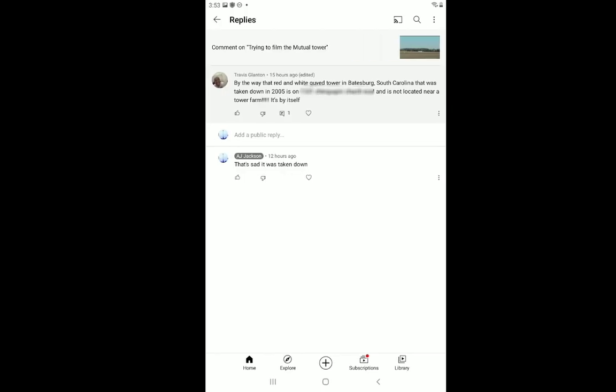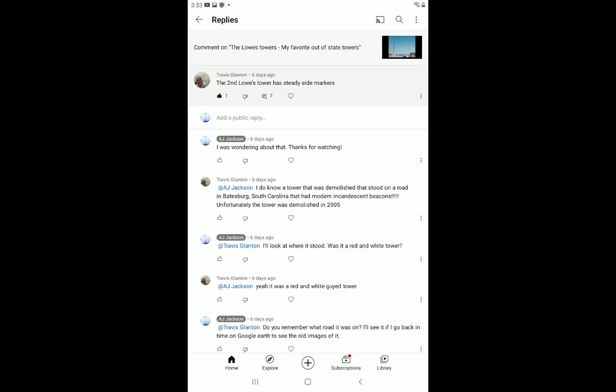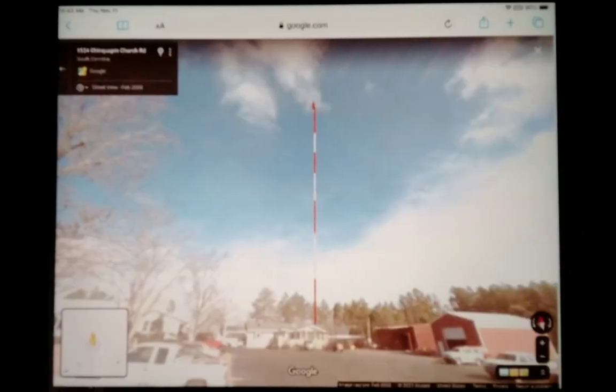Speaking of that, I was thinking about the red and white Jackson Hill tower today. FH-324s were around since the early 2000s and it was built in 1991, so I'm having suspicions — it probably had a modern incandescent. There's a chance the red and white Jackson Hill tower had a modern incandescent, because there are probably more red and white towers that used to have modern incandescents, but this one was taken down in 2005.